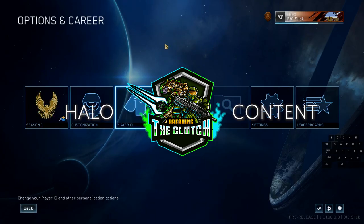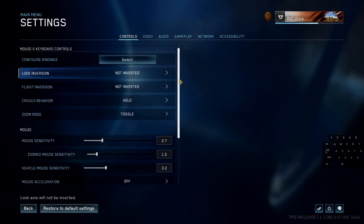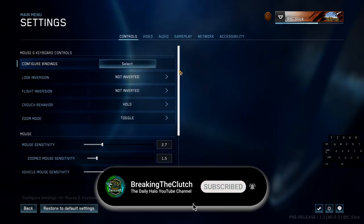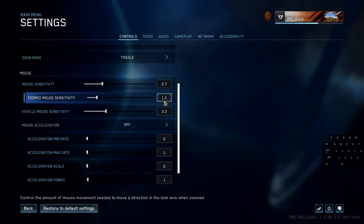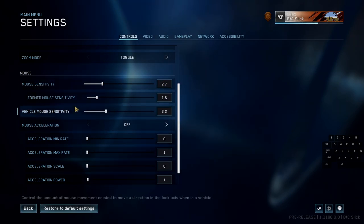Let's jump right into the settings page — this is how you actually change your settings. First, let's look at mouse sensitivity. I have mouse sensitivity set to 2.7 and zoom set to about half. I recommend keeping your mouse sensitivity below 4 and your zoom mouse sensitivity about half of your regular mouse sensitivity, because when you scope in you want speed to be a little bit slower for sniping and DMRing.